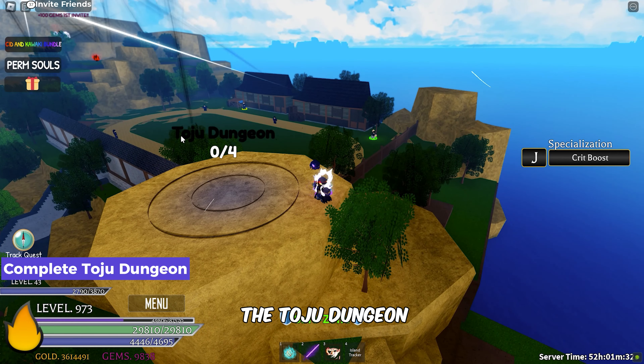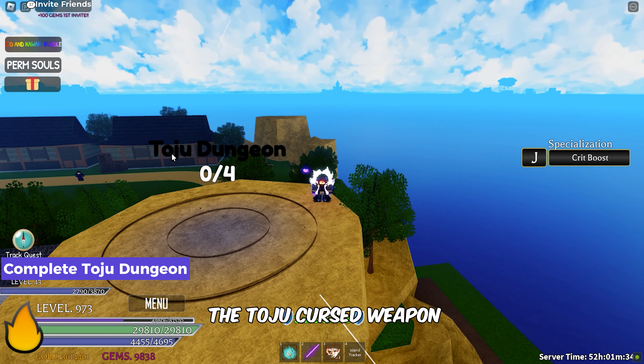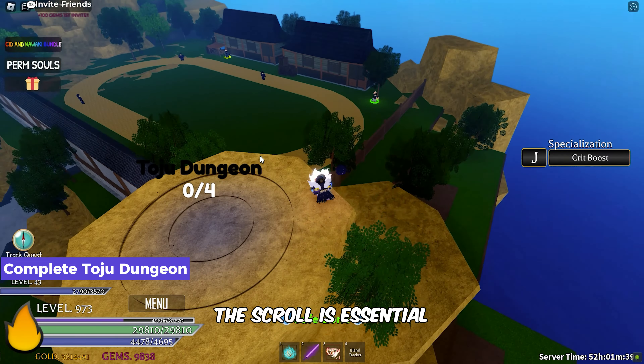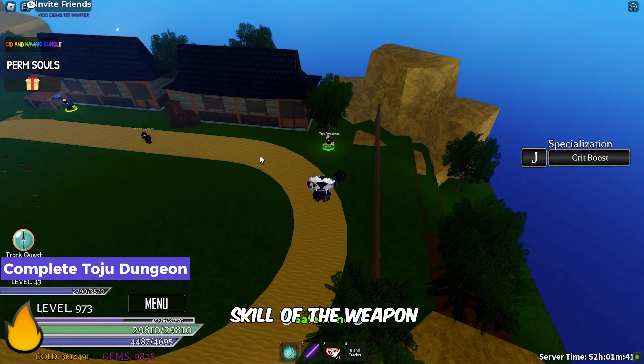You have to do the Toju Dungeon, as it has a chance to drop the Toju Cursed Weapon. But that's not all — you can also grab a Cursed Scroll from this dungeon. The scroll is essential for unlocking the final skill of the weapon.